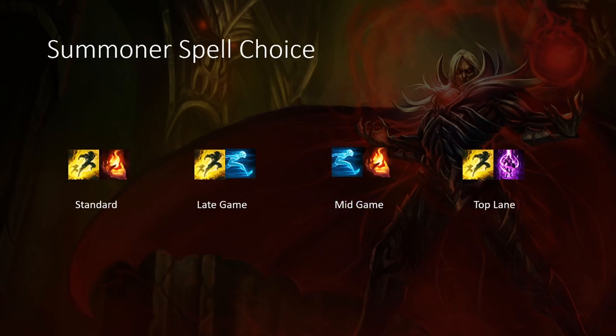Moving on to Summoner Spell Choice. The very standard is Flash Ignite — this will give you pretty good solid scaling, kill pressure, and it's just really standard. For pure late game, if you want pure late game, just go Flash Ghost. This will give you maximum effectiveness in the late game and you have two ways of going in with your Rocket Belt and the Summoner Spells.